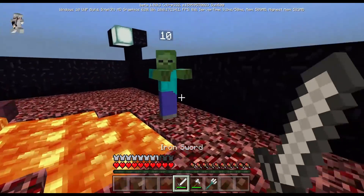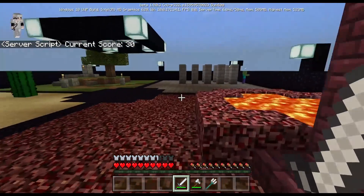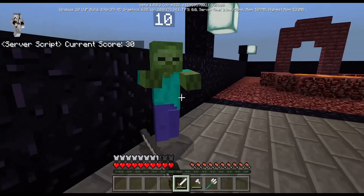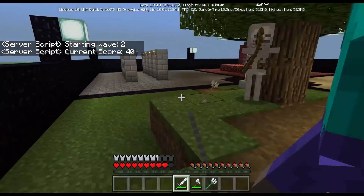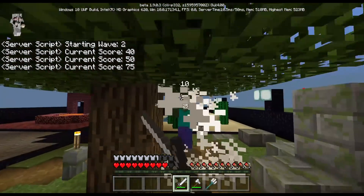What happens if I push it into the lava? Will it count — oh, there we go. So even if you push it into the lava, it still counts as a score. That's pretty cool. By the way, this thing can also be done with the Bloodlauncher Minecraft script mod — I can definitely make this with the Bloodlauncher script.